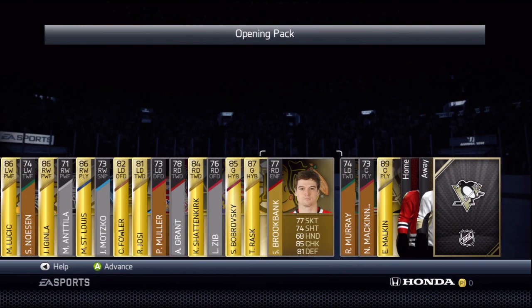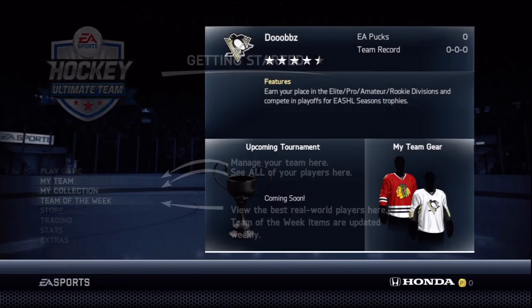One more thing to point out before I get to the main topic: on Brookbank there's a new player type — we've got the 'Enforcer' now, so it's not the 'Tough Guy' anymore, it's the Enforcer. Just thought I'd point that out.